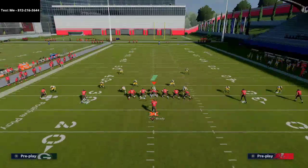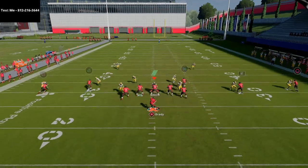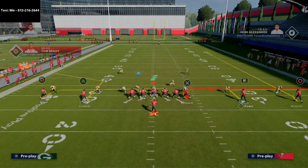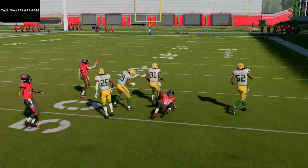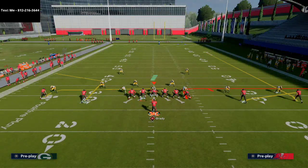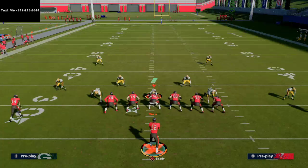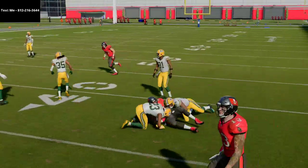Now let's talk about the right side of the field. There are several things you can do — you can leave it as is. That little out route to the tight end will always beat man-to-man coverage every single time because he's unbumpable, meaning they can't press him. What I would recommend is taking Mike Evans and putting him on a flat route, and then taking Washington and putting him on a curl. Now you have a curl-flat concept on the right side. Against man-to-man coverage, this clears more space for your tight end out route to get more separation.